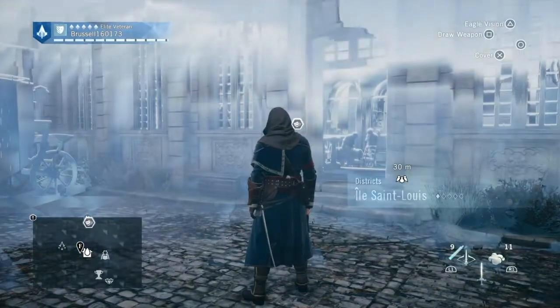Hi everybody, welcome back to my 100% walkthrough of Assassin's Creed Unity. On this video we're going to be doing all the collectables that are in the Hotel de Ville area of Paris.